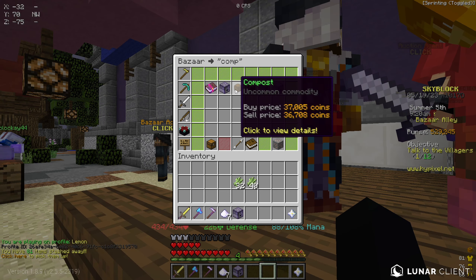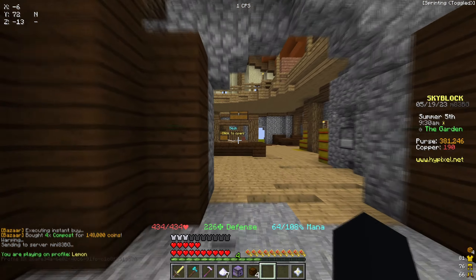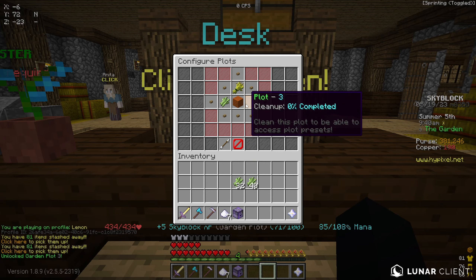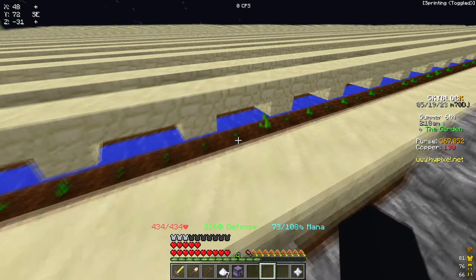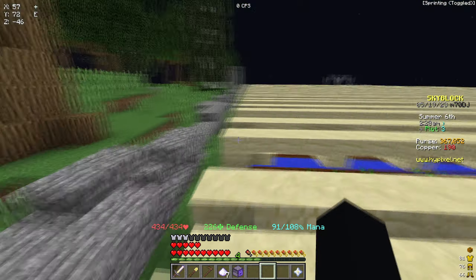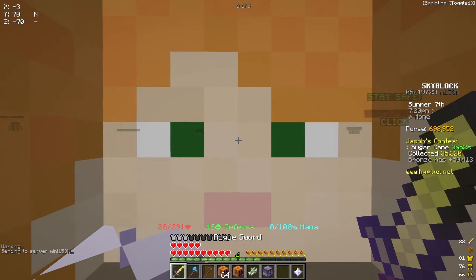I went and bought some compost from the Bazaar in order to unlock a new plot, then went over to the garden and used the compost to buy the plot so we could grow more farms. I decided I wanted a pumpkin farm, so I cleared it out off-camera because that stuff's boring, and we started growing pumpkins since I heard it's pretty decent for making early game money.